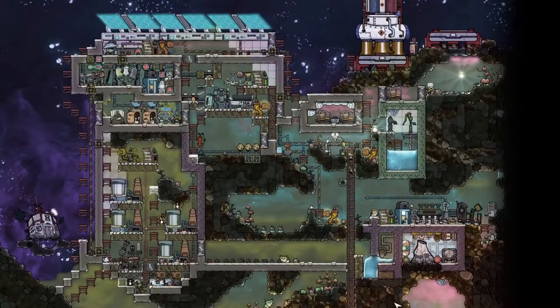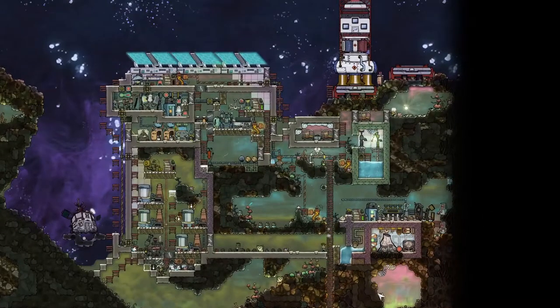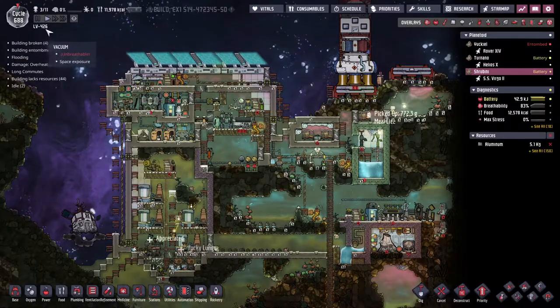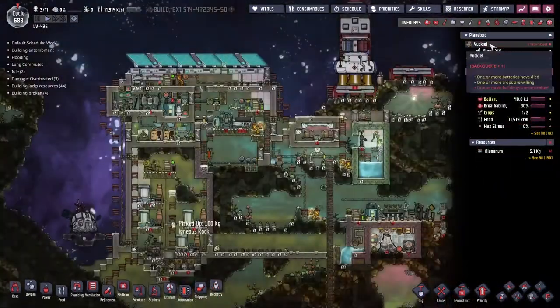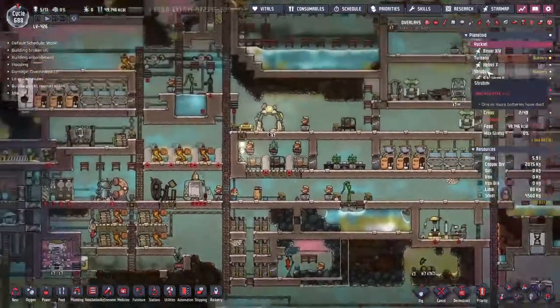Hey guys and welcome back to Oxygen Not Included, Clay's amazing Space Colony Simulator extraordinaire! My name is Twitchy and we are playing the Spaced Out DLC. We are on the LV426, bringing three different colonies into the future, trying to make ourselves as comfortable as possible — but we have a little bit of a problem.